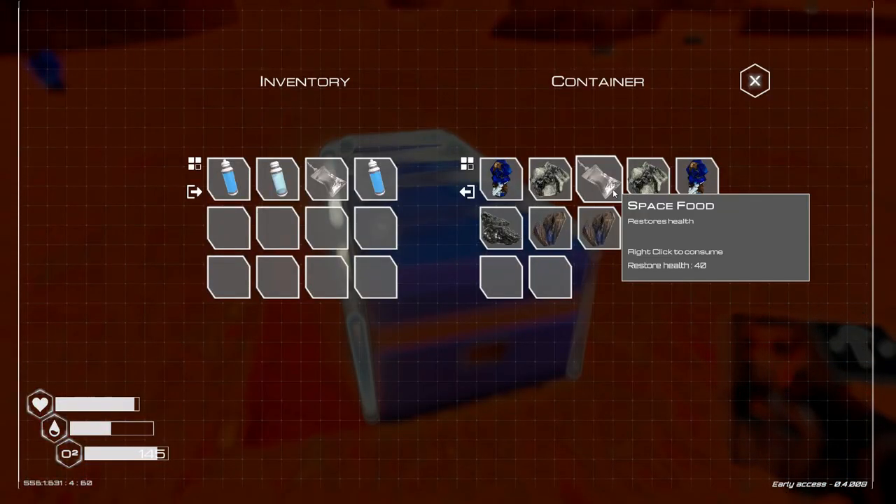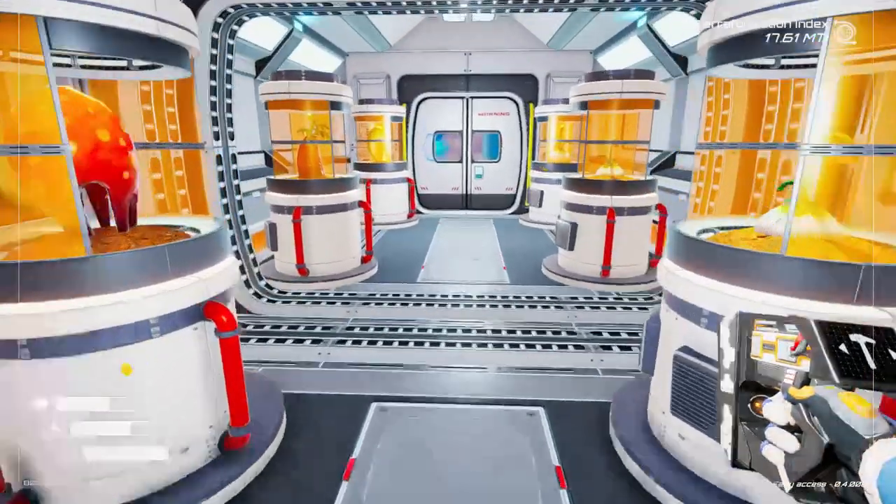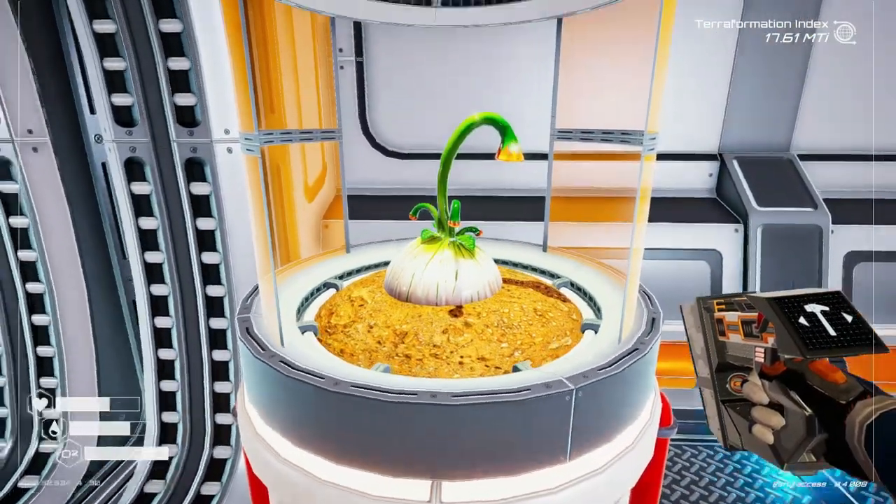Eventually you're going to have to start growing your own food, but the food grower is only unlocked by advancing the oxygen stat seen in your terraforming screen.